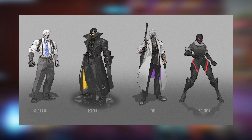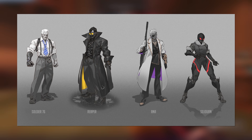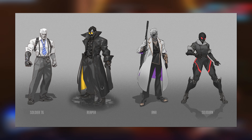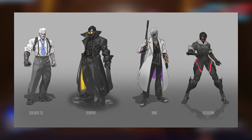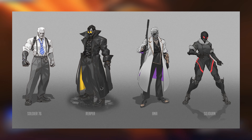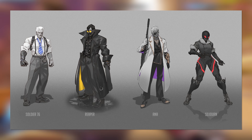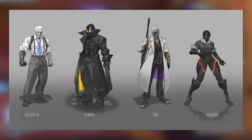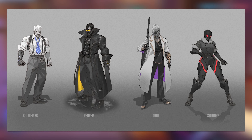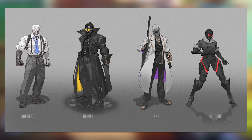Next we get four dark noir-esque skins for Soldier 76, Reaper, Ana, and Sojourn. These are very dark looking skins — not a personal favorite aesthetic of mine, but definitely a clear idea for what Blizzard is going for here. Reaper in a trench coat like that does look pretty badass, I'll give it that. I can't help but think these skins wouldn't maybe look as good in-game, given that they wouldn't quite have the same noir setting and art style that you can have in a concept piece like this. But still, cool ideas, and I'd be interested in seeing if Blizzard ends up bringing them into the game itself.